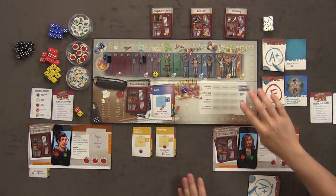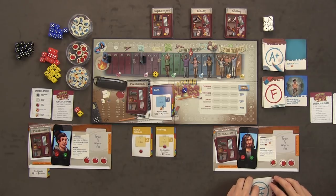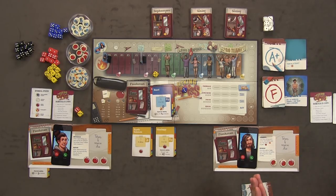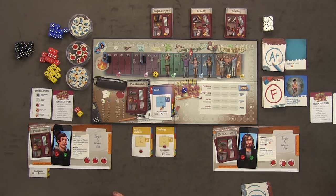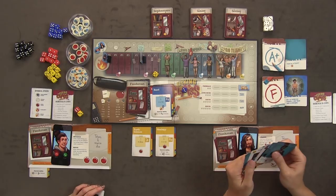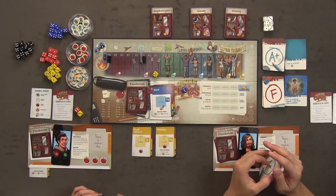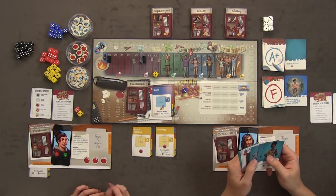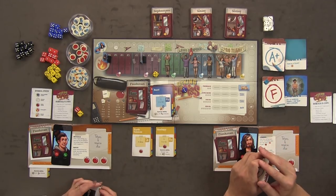Now school's out. If you have three apples you can take the ACT right now — but it's optional. I'm not going to. Now we do our summer planning — you have three choices: get a job and get an action card, hang out and go up two on the popularity track, or take summer school and try to pass one of these classes.